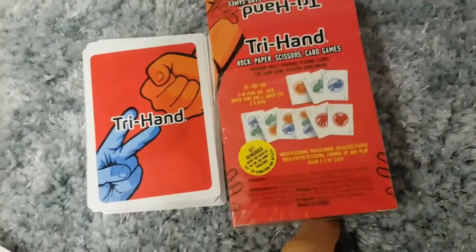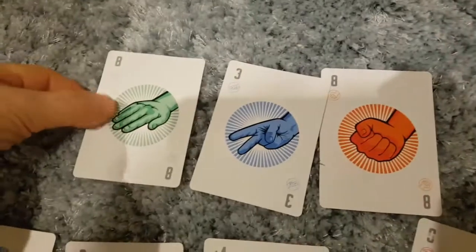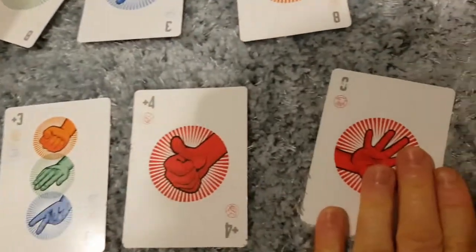Now they're bright and colourful. It does use the same principle of paper, scissors, rock but there's a few more extra cards. So as you can see we have paper, scissors and rock. And then we also have the plus two, plus three, plus four and lay another card.